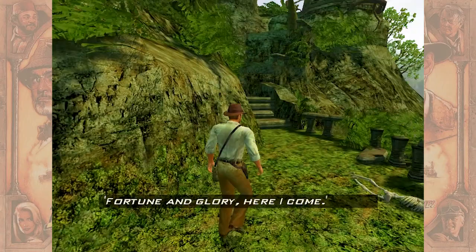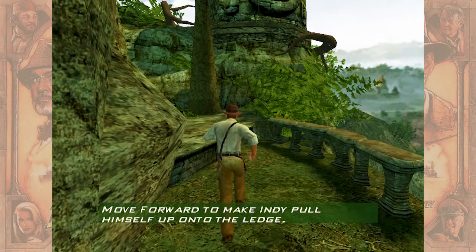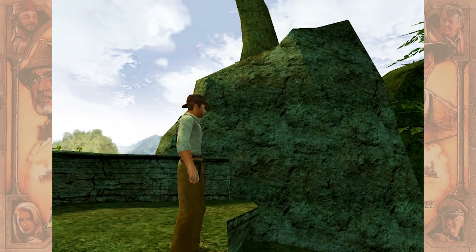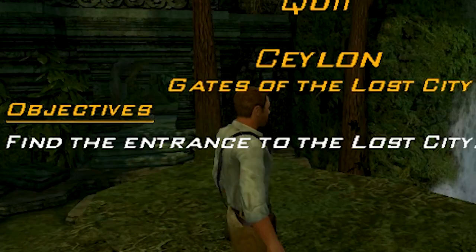Here we go — walk into the climb. Oof, he faceplanted himself on the side of a cliff. Press spacebar and forward — I'm guessing — there we go. What do we got here? This is very Tomb Raider-ish. I'm surprised Eidos didn't make this. Let's take in the nice early 2000s graphics — not that bad really.